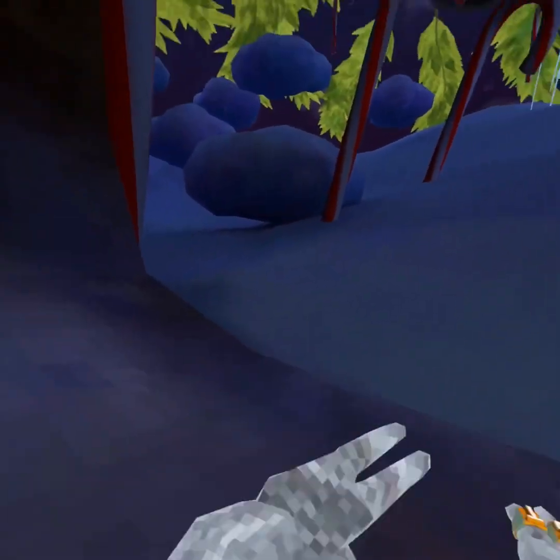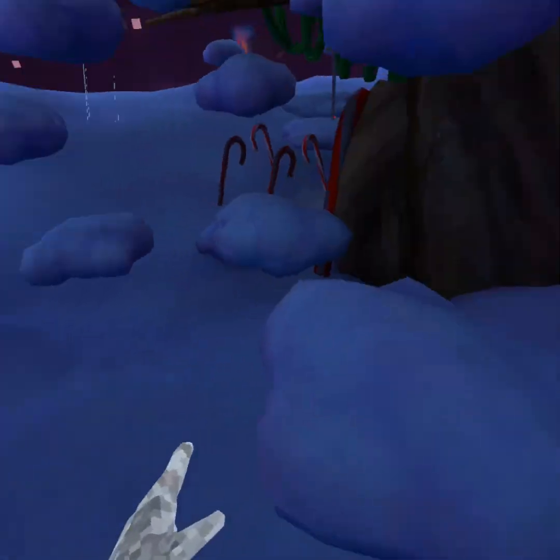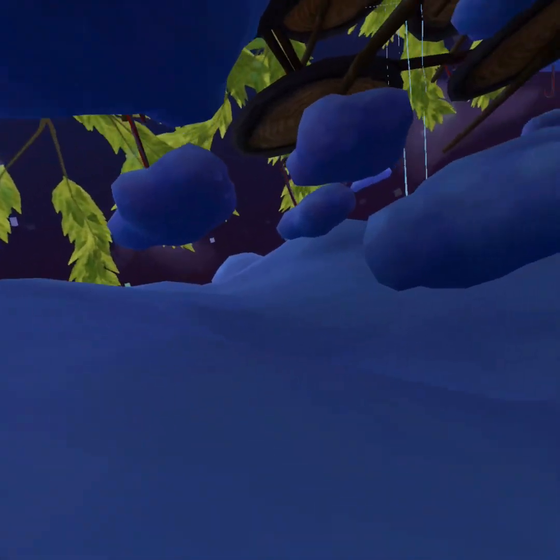Before I leave, there are two bonus jukes. The first one: come over here and just hit up and off — it's a classic. You can go on that cloud or any cloud, just hit off and you're away.